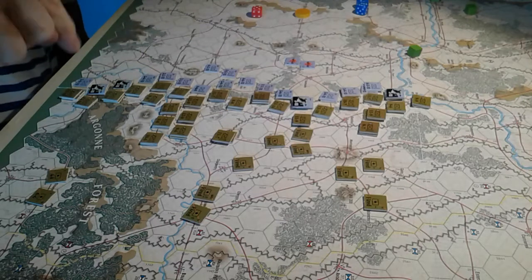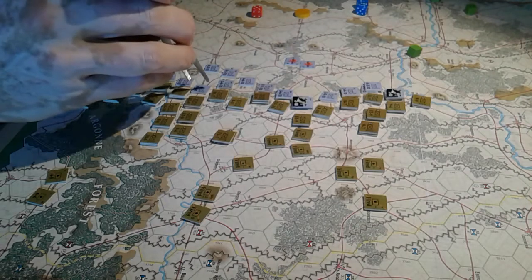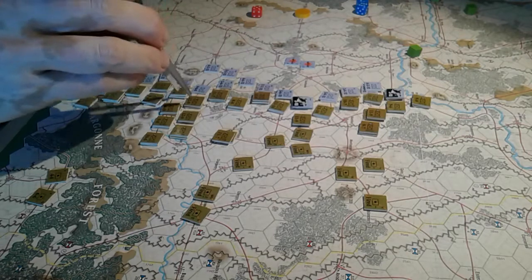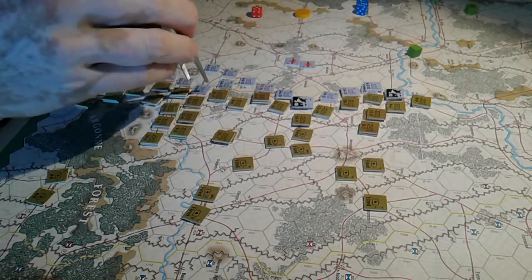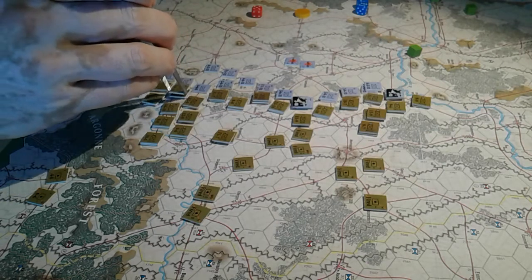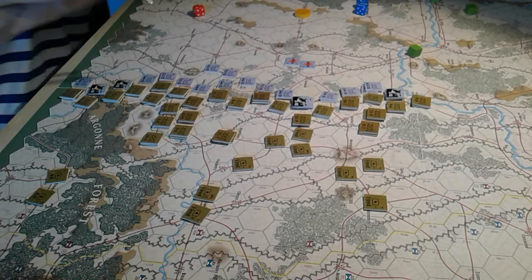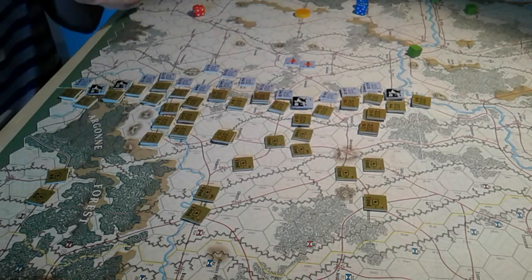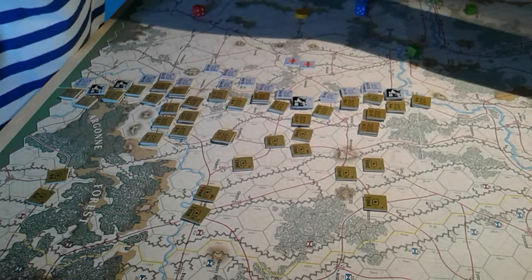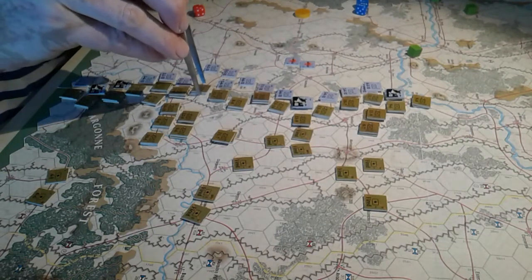And so now we're just here. There's a weak unit here as well, so we'll make those two attack that without artillery. That's one, two, three, four, five, six, seven, eight — eight to one, rolled a two — we lose one and they lose two. Good.